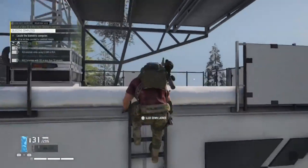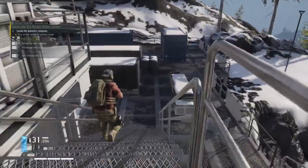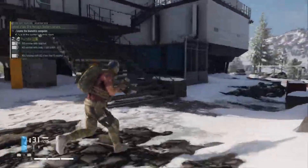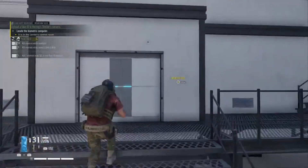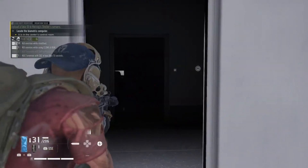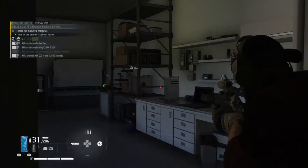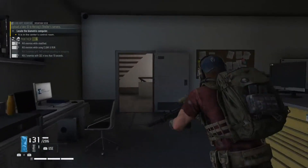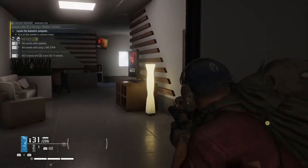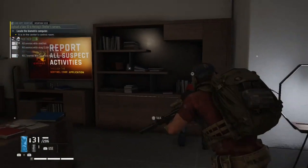Now we've just got to get in there and locate the biometric computer in the centre control room. We'll keep an eye out just in case there's anybody inside. Going in through the top, not through the front door. Room looks clear. There's a bit of intel on this floor which we'll grab. Stairway's clear.